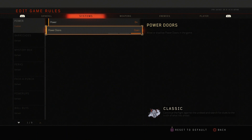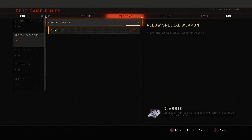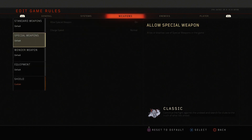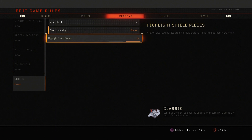Moving on over to Weapons, you can edit and adjust the Special Weapon so the charge rate is faster — twice as fast. It's very useful because all the Special Weapons are OP in this game. It's also your shield — you can make it so it has double the durability so it won't break as quickly. You can also have it so you can highlight the shield pieces, making it easier to find.